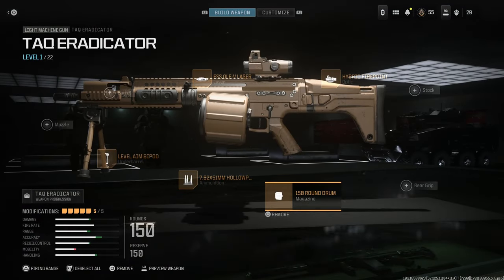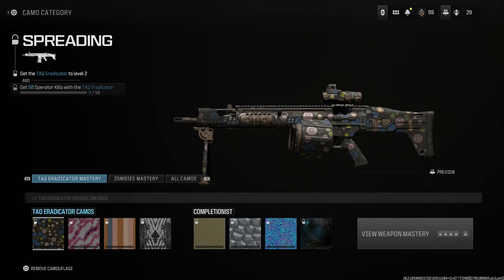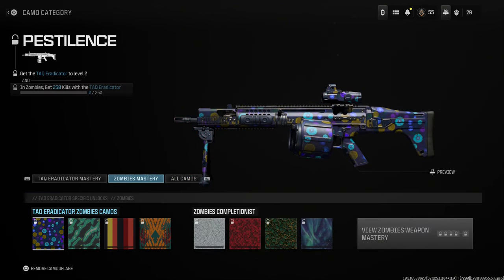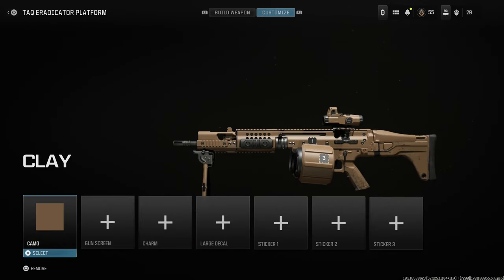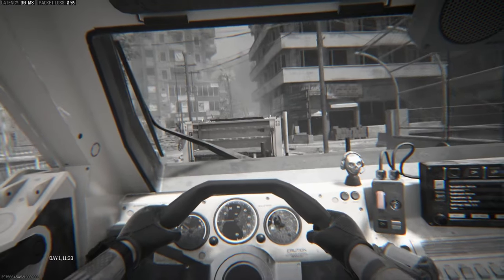Let's look at the camos. At base you have some pretty ugly camos, though this one here is actually pretty cool. The zombies camos aren't great either, but there are over 800 camos in game, so just because some base camos aren't good doesn't mean there aren't a bunch of really nice ones available. That's the Heat Adaptive Modular Rifle — let's jump into the gameplay.